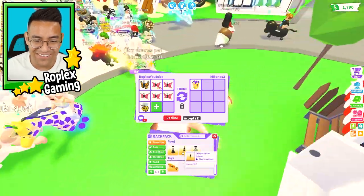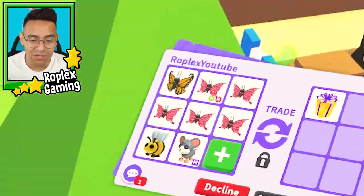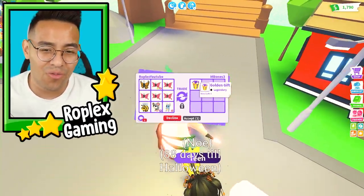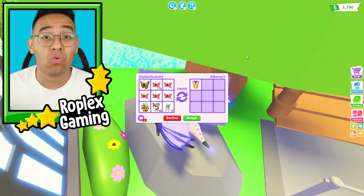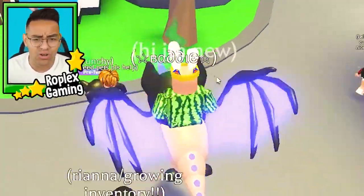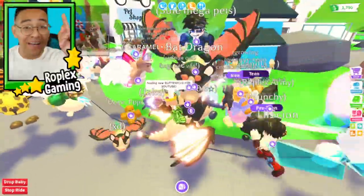I even tossed in a diamond dragon — I really want that golden gift. If you guys don't know, it's a really really old gift item from 2019 Christmas. Oh, he declined.